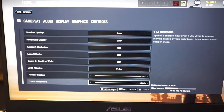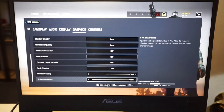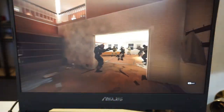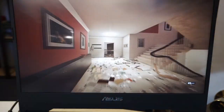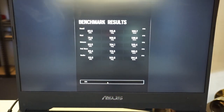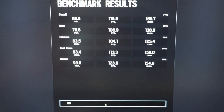From here let's run the benchmark on the single stick of DDR4 8GB 2666. For the sake of a shorter video I will fast forward this, and now with the test finished I'll freeze frame and zoom in on the results. As you can see, the minimum frame rate overall was 63.5 with an average of 115.